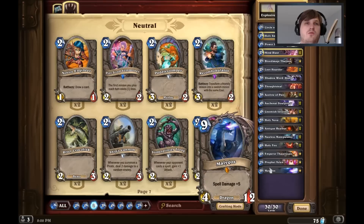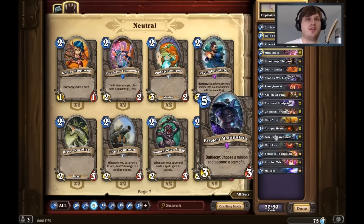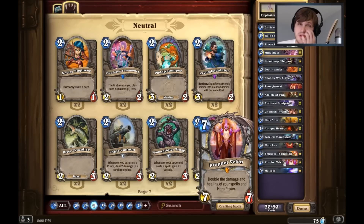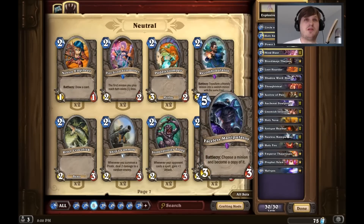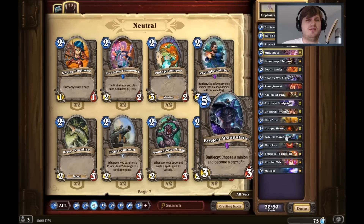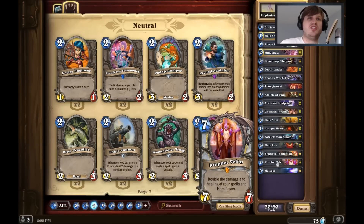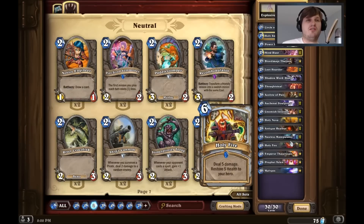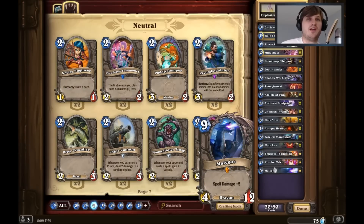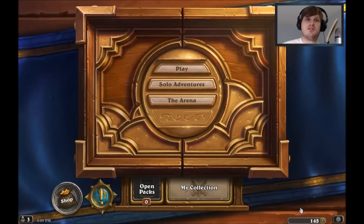Two Holy Novas for clears — works well with Malygos. Two Antique Healbots to heal up, because often you've taken a lot of damage. Two Faceless Manipulators — I know two is a bit silly, but we're going full on with the theme. You can double Faceless Prophet Velen, especially if you reduce their cost with Emperor Thaurissan, or you can do it to Malygos, or copy an enemy Ragnaros. Double Holy Fire for the super 10 damage, 10 heal swing. Thaurissan, Velen, and Malygos — that's the whole deck. It's really interesting to play. Let's play some games with it.